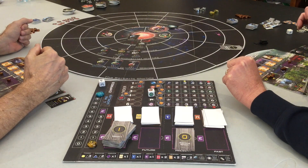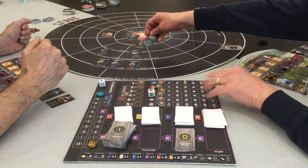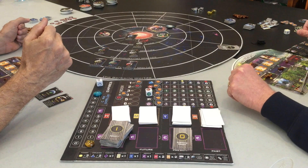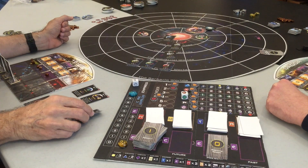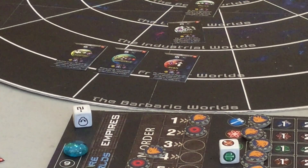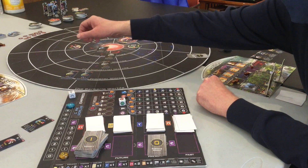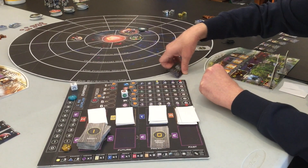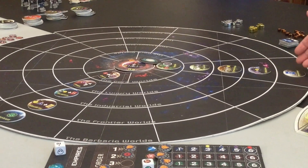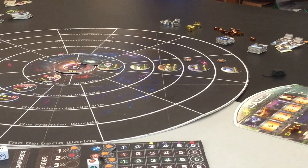And then I pick again. I'm going to take this world, Epimetheus, which lets me adjust myself on the Galactic Order chart, which we'll talk about in a little bit. I'm just going to pick Sector 3, and then he's going to pick a Sector 4. And I'm going to take Elysium. These get shuffled back into their decks. Now that we have these world tokens that reflect the worlds we chose, we take our faction tokens and place them in these spaces as a reminder that these are the worlds in our own empires.